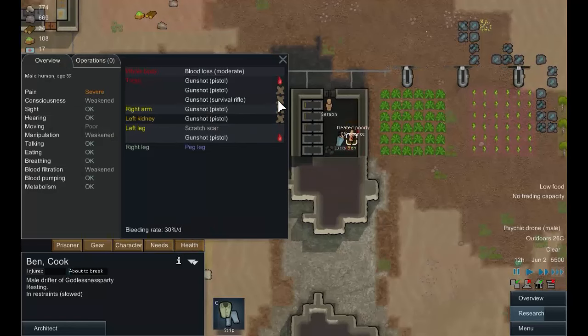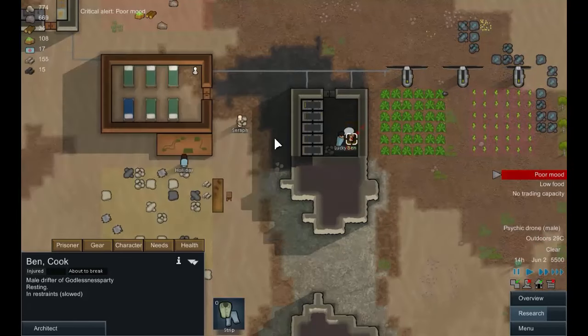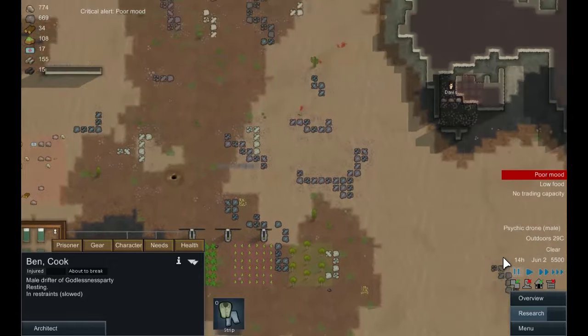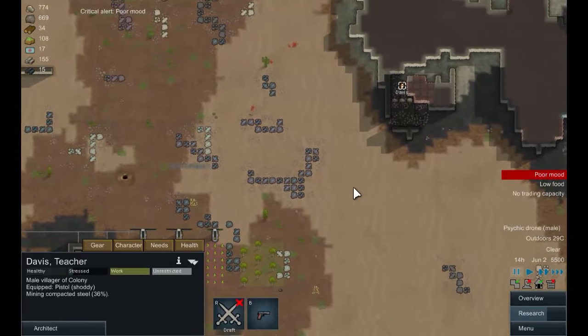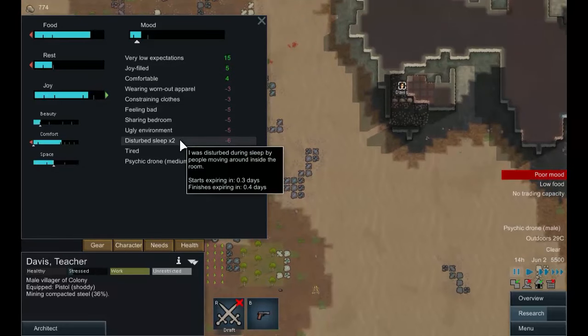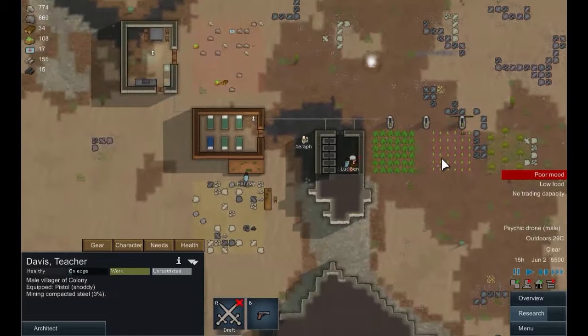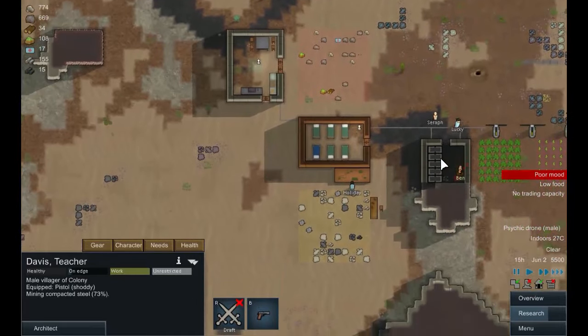Ben's health — most of his stuff has been sutured up. Oh, a gunshot in a kidney — that's not going to be good. Davis, I think we're going to have a problem with you: you're in the dark mining, needs a healthy environment, disturbed sleep, tired, and the psychic drone. Let's just keep you chugging along and hopefully you'll survive.